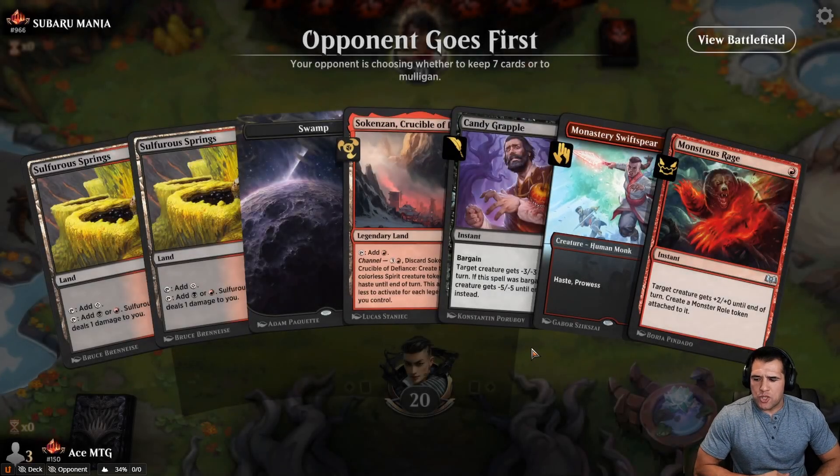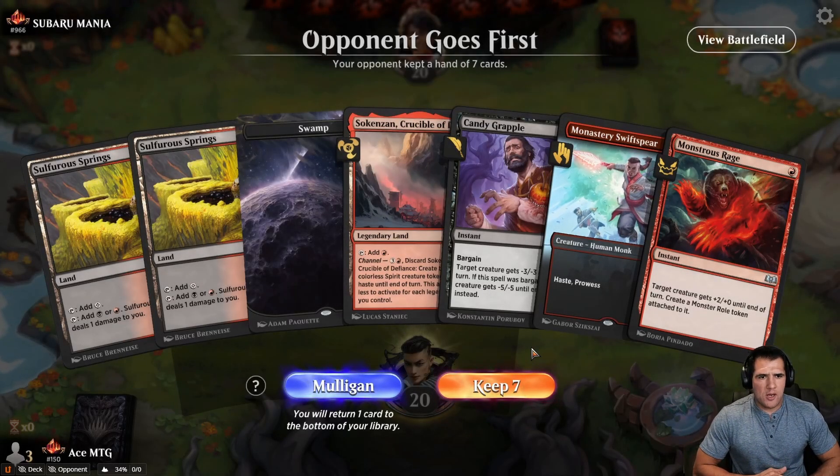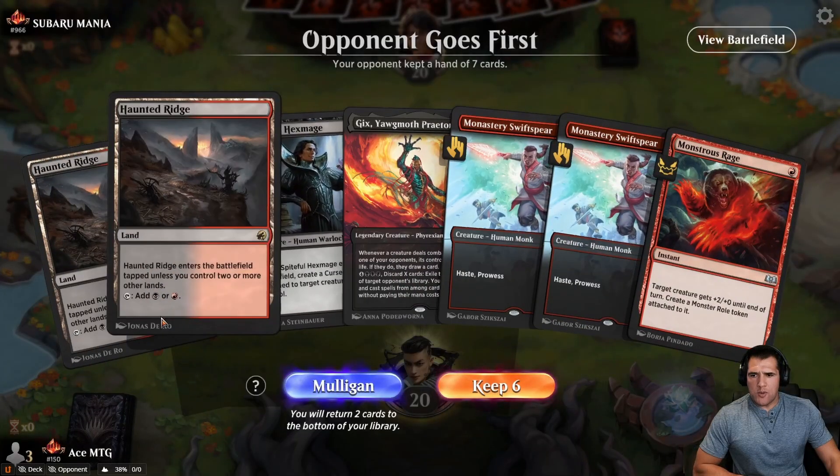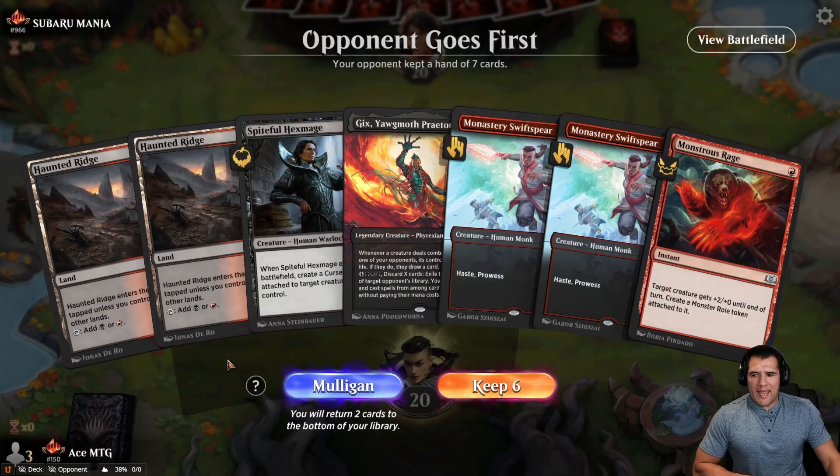Two good games so far. First one where I'm not loving this — we're on the draw with only one creature. We draw any more land and we're just so unhappy. I think I'm going to mulligan that. Bad lands.